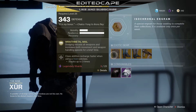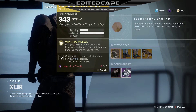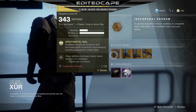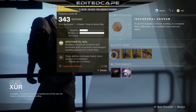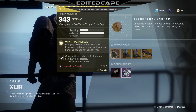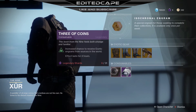Then we got the Dragon's Shadow, which is for the Hunter. This is a special chest plate — it kind of looks like the Iron Banner chest plate but it's an exotic with 343 defense. It has a special perk: dodging reloads all weapons and increases both movement and weapon handling speed for a brief time. There's zero recovery sadly, but there's a lot of resilience and mobility.